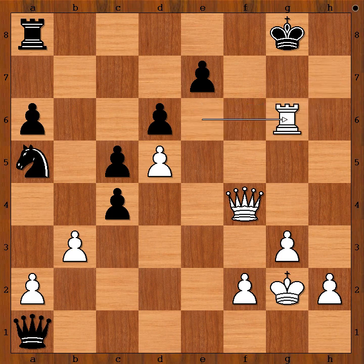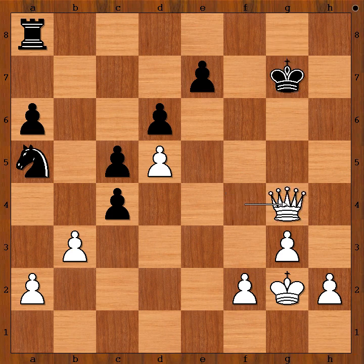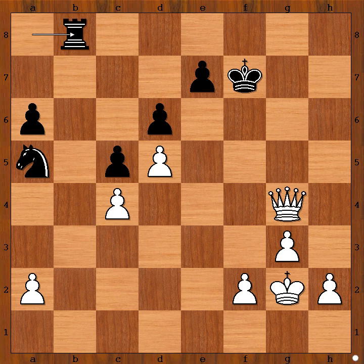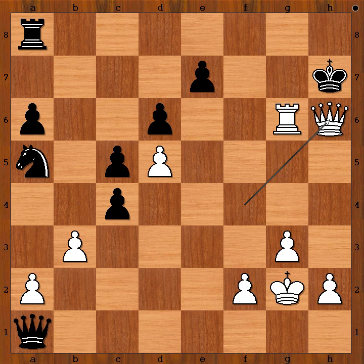H takes on g6, rook takes on g6 check. If queen to g7, then rook takes on g7 check, king takes on g7, queen to g4 check, king to f7, b takes on c4, rook to b8, h4 — and black can't defend successfully. And if after the check, king goes to h7, then queen to h6 check — mate.